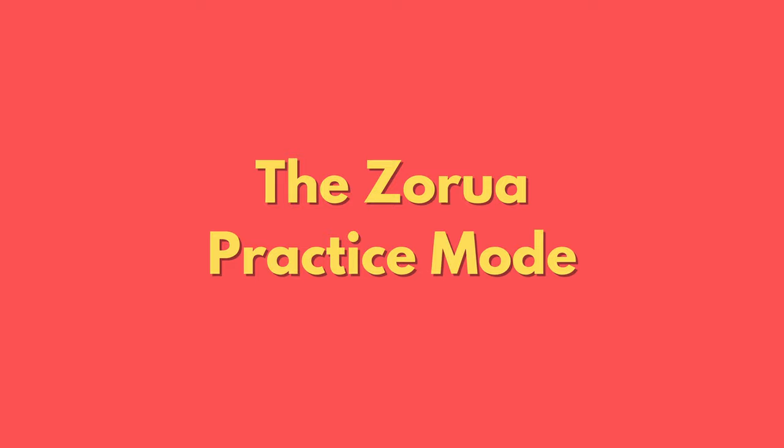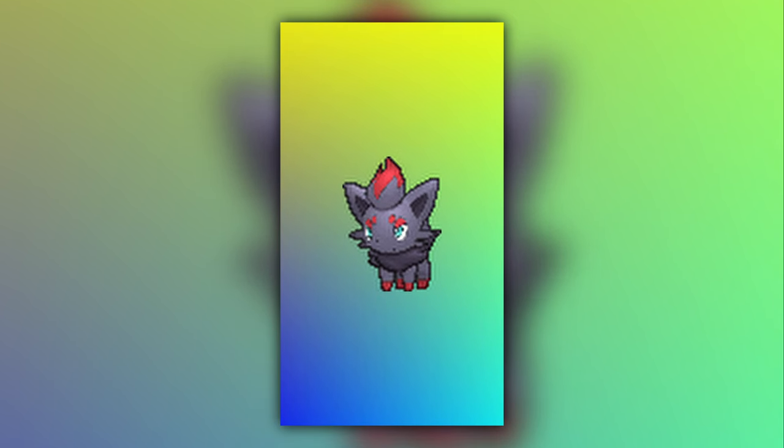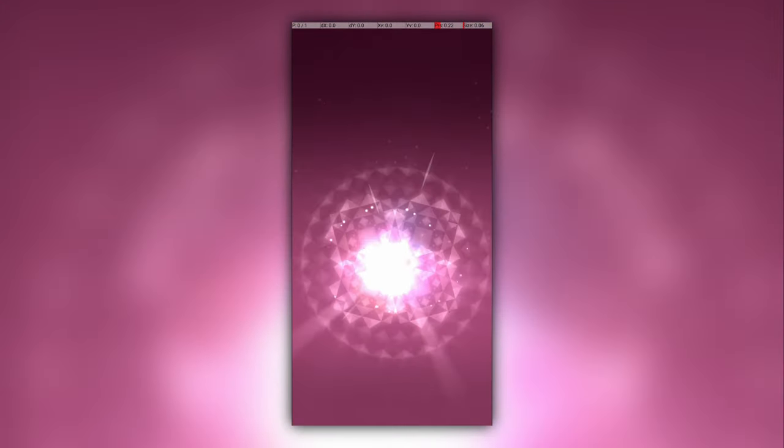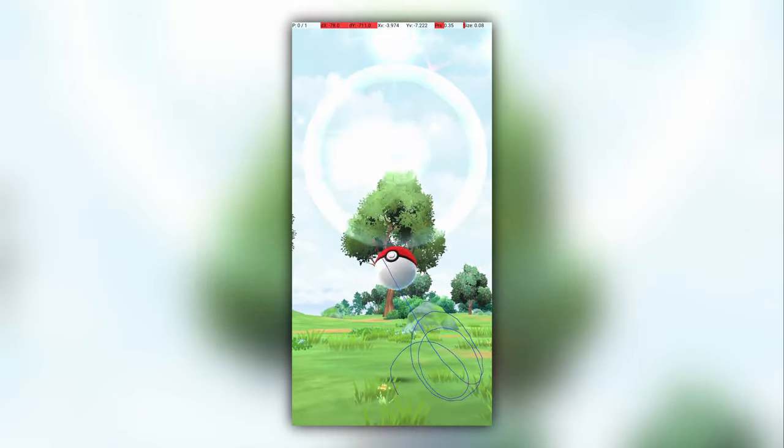The first is one you might have heard of. Zoruas are Pokemon that take the form of your buddy Pokemon when you encounter them in the wild. This is usually thought of just as a fun novelty — look at that Mega Diancie encounter, aren't I lucky? But these encounters are actually extremely useful for an excellent throw researcher, at least for some Pokemon, and I consider them the first form of practice mode.